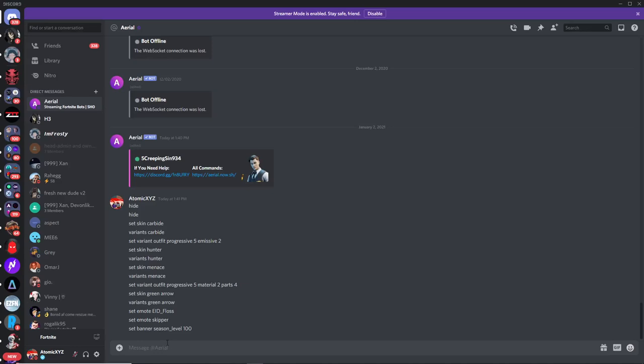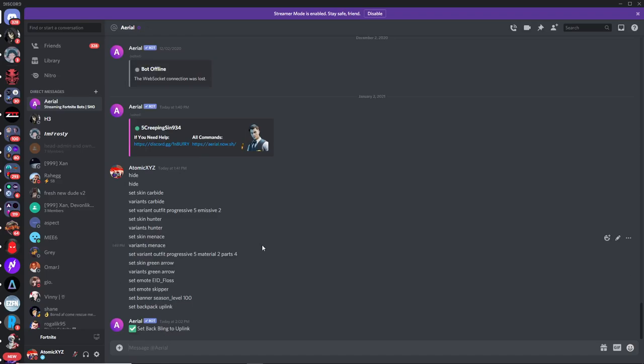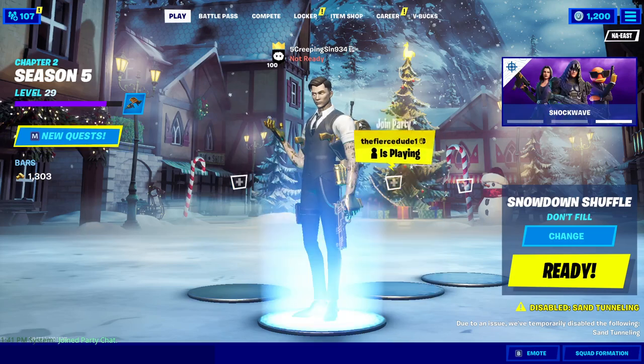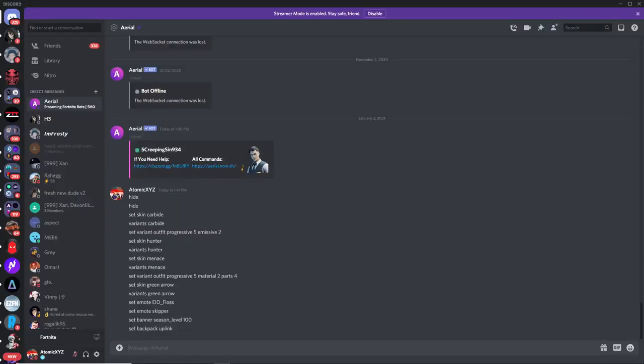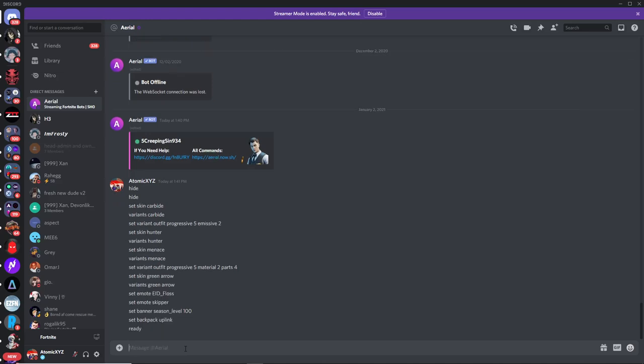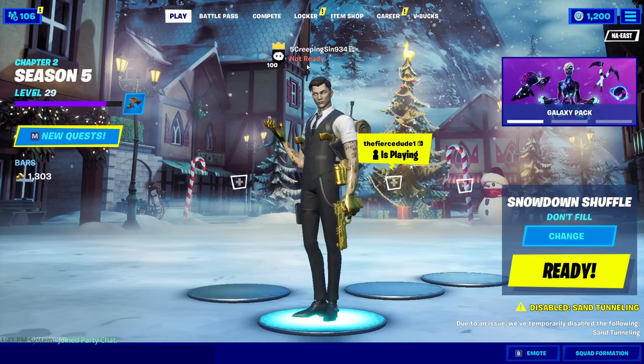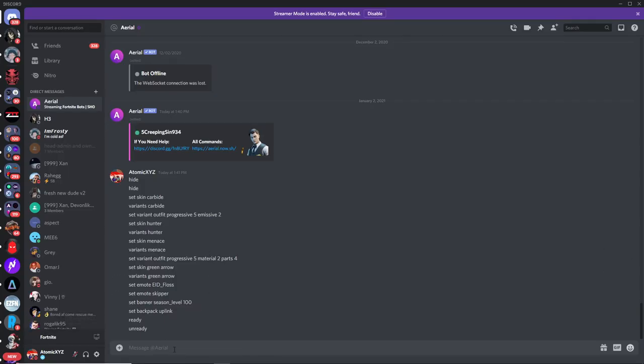To set a backpack, use 'set backpack' followed by the name — for example, 'set backpack uplink'. This is an old backpack from season 5, and you can see it appears right on the bot's back. You can use any backpack you want. The final commands I'll show make it look like the bot is ready in your lobby. Type 'ready' to make it appear ready, and type 'unready' to set it back to the not-ready position.